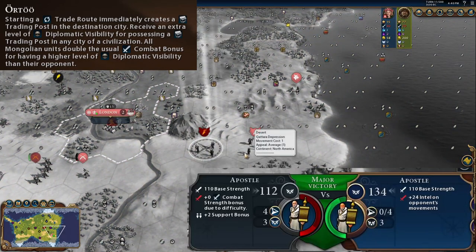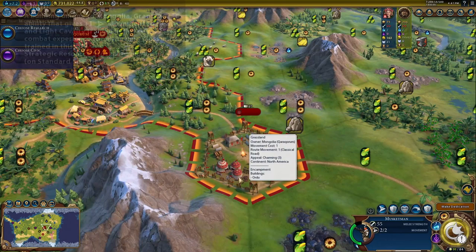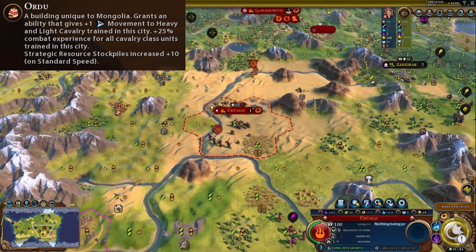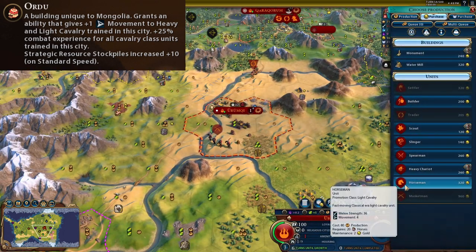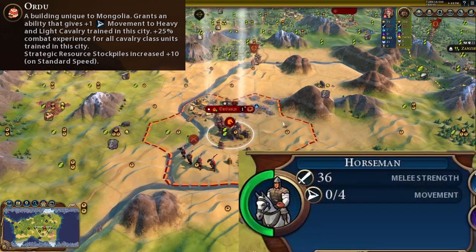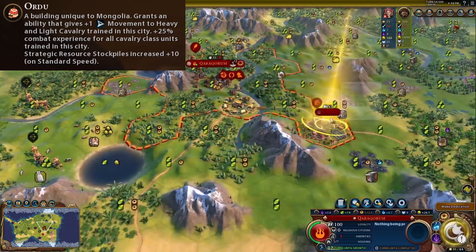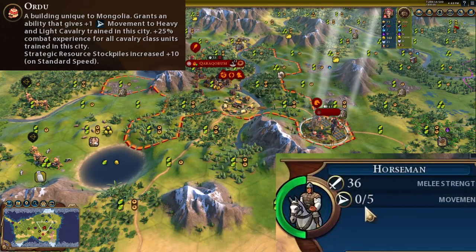This also works on religious units. Mongolia's unique building is the Ordu. It replaces the stable, and the only difference is that it gives plus one movement to heavy and light cavalry units trained in cities with an Ordu. It isn't cheaper production or maintenance wise. To demonstrate: a horseman bought in a city without an Ordu has a movement of four, while a horseman bought in a city with an Ordu has an extra plus one movement, with five movement in total.